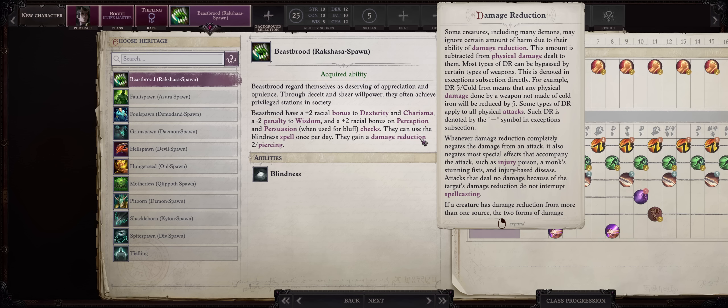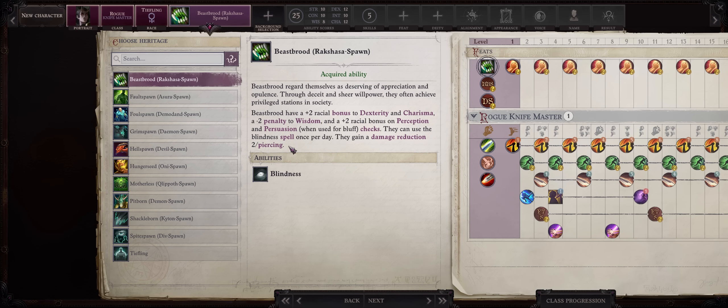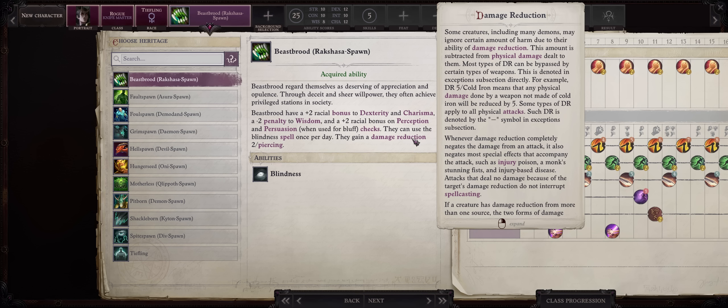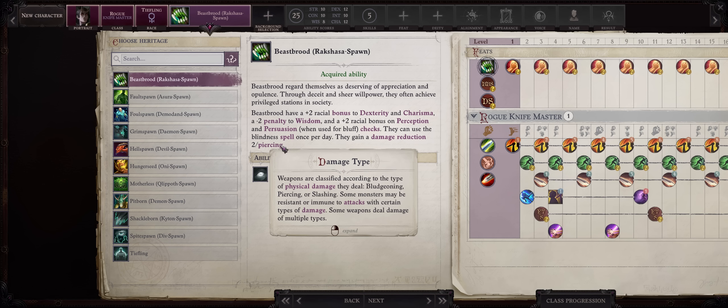Lastly, you'll even gain damage reduction. It's just a minor form of it, but can help early game where enemies don't tend to deal high damage. You'll get DR 2 penetrable by Piercing, which means 2 points of damage shaved from slashing and bludgeoning, the most common and most dangerous damage types. Piercing is mostly only for ranged enemies.